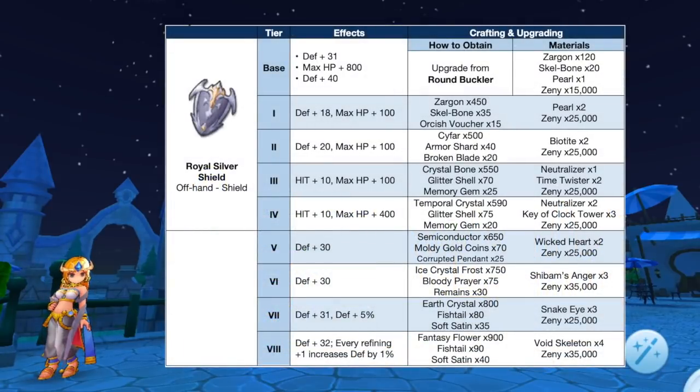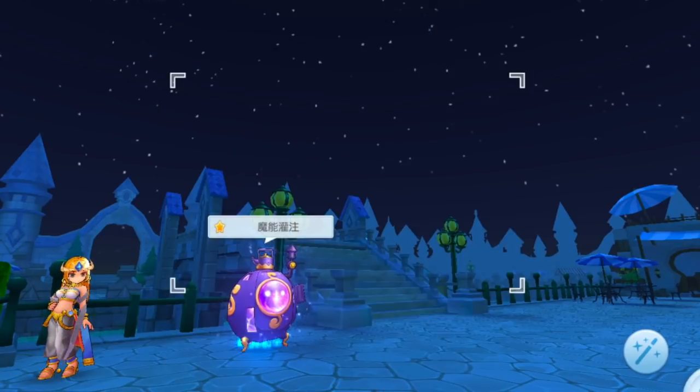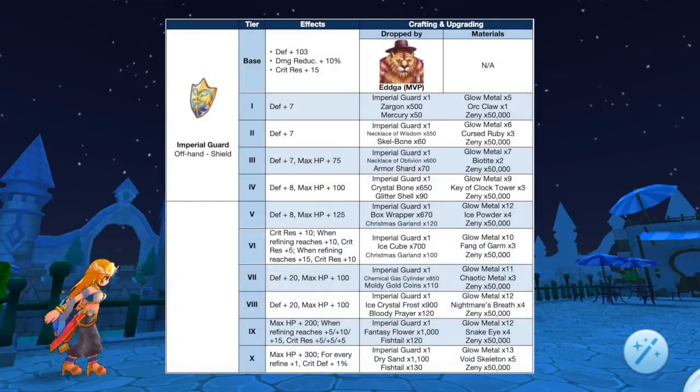Up next we have additional tiers for Royal Silver Shield, which is the upgraded form of Round Buckler. It can now be upgraded from tier 5 to tier 8 using the following materials. Notably it will increase death by 5% at tier 7 and will also grant 1% depth for every refining plus 1 at tier 8. A tier 8 Royal Silver Shield will be used as secondary equipment for synthesizing Rosa Bracelet and Evil Bracer.